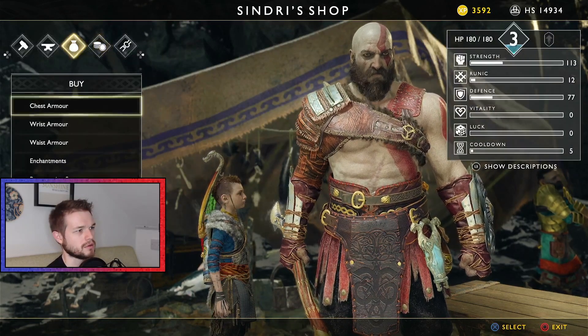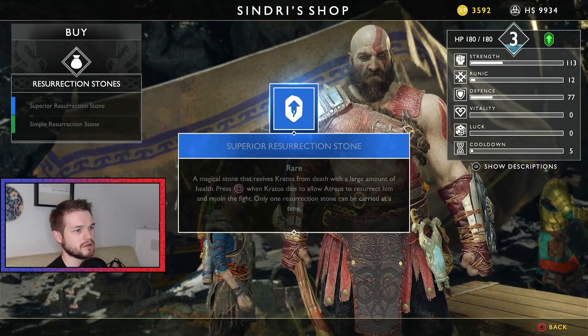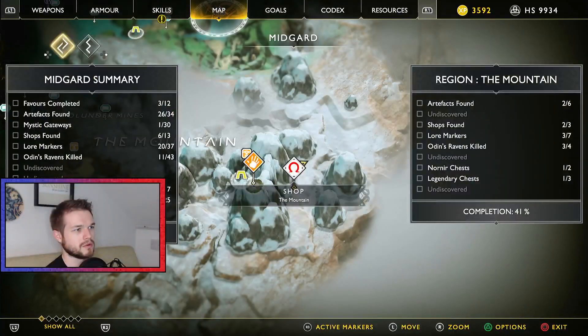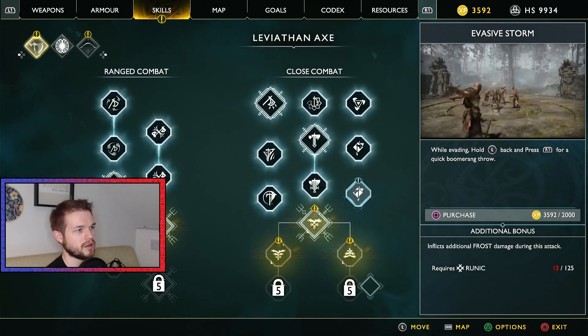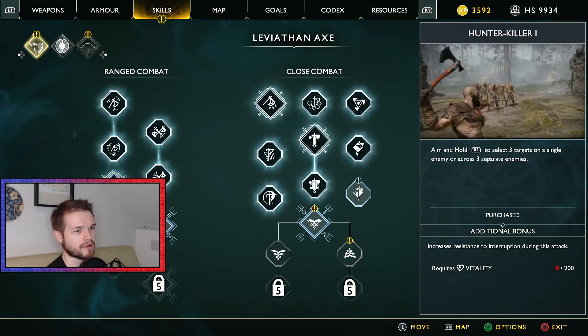Buy a new Resurrection Stone — bye-bye. We got more XP as well, so now level 4. We can increase the number of maximum targets. You know what, I don't really do that.